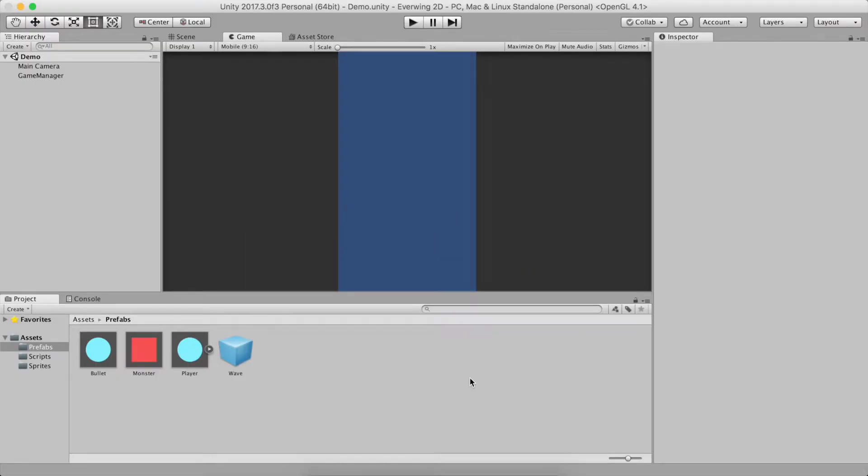Hey guys, welcome to another Unity tutorial on the Everwing clone. In this video we will be creating a way to keep track of score. What we will end up doing is, just like in Everwing, when the monster dies it'll explode into a bunch of coins. But first, before we do that, I'd like to make some fixes from our previous video.